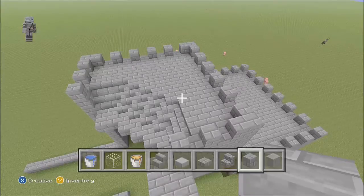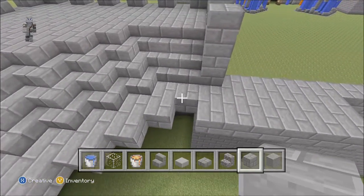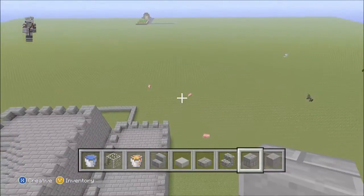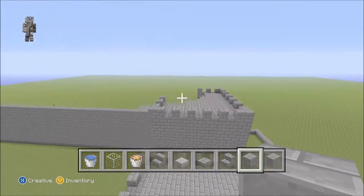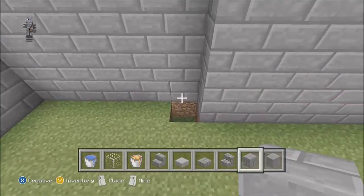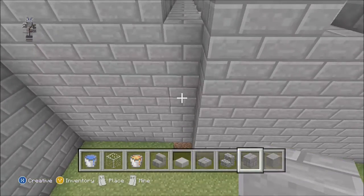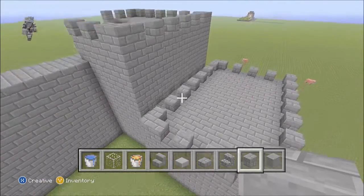Sorry about that guys. I'm back now. This is what the one wall will look like. I didn't explain the grooves - it's only six up: one, two, three, four, five, six. And that's what it is. Six across.